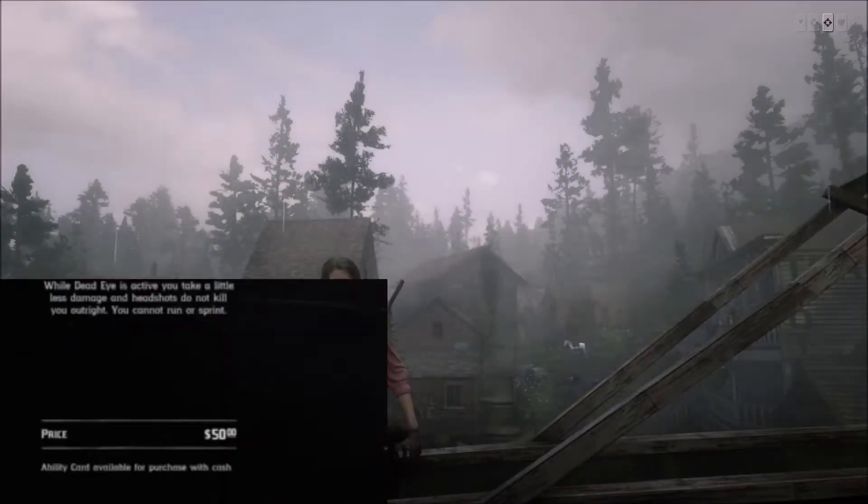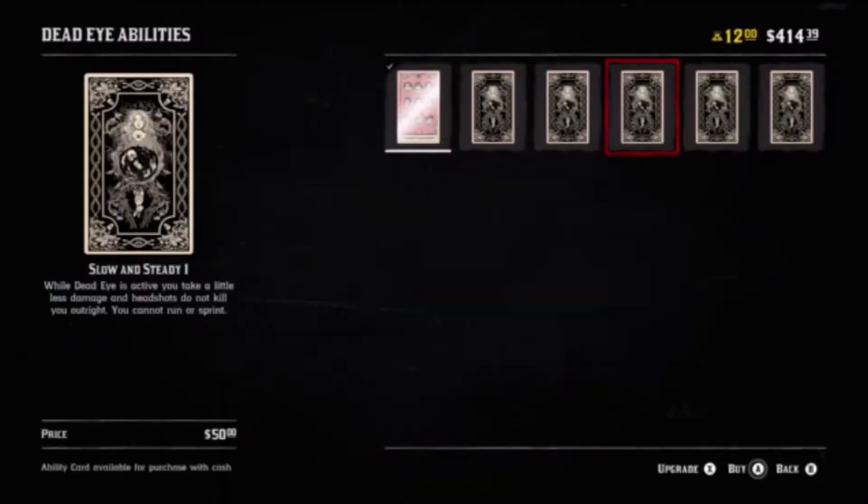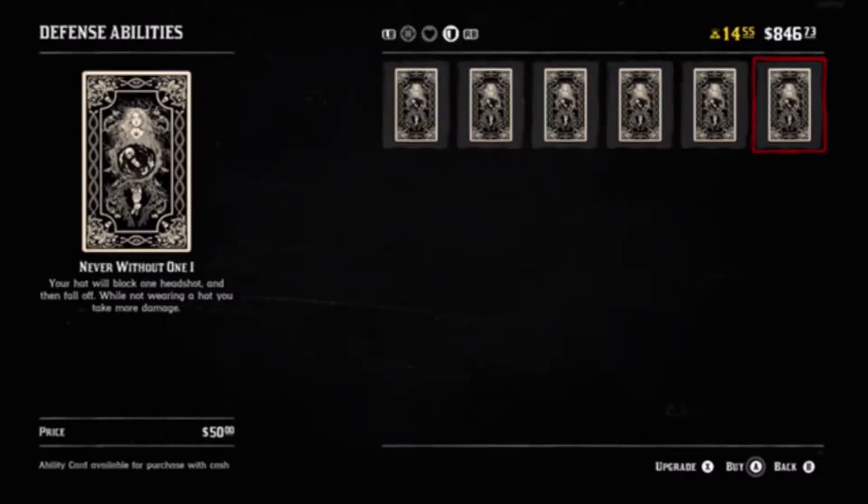Let's start with a PvP ability loadout. The Dead Eye card you probably want to use here is Slow and Steady, because this prevents you from dying from headshots — which is exactly what you need to survive in PvP. You do want to pair this with the Never Without One card, because this will make it virtually impossible for you to die from headshots, giving you a lot more survivability in PvP with this card combination.